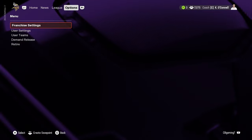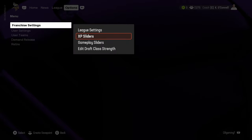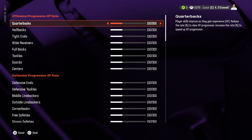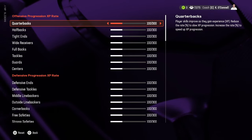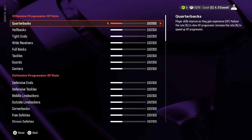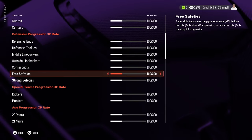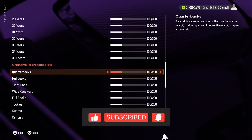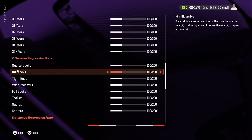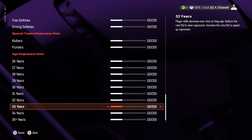To access the sliders, go to the options page, click on franchise settings, and go down to XP sliders. This used to be a very basic task, but last year they added new ways to handle progression and regression in your game. You now have the standard progression XP rate for all positions, age progression, regression rate per position, and regression rate per age.